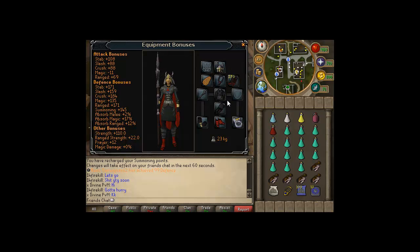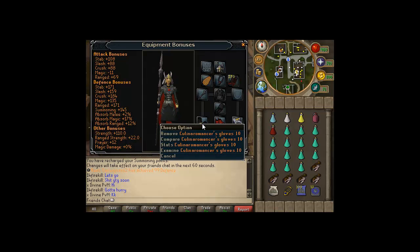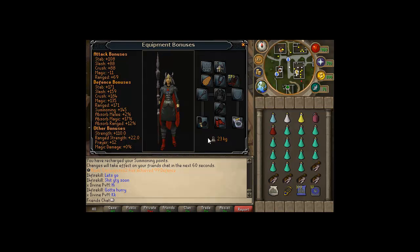You can use Black D'hide, Karils, Armadyl, or Pernix for your body armor. I recommend Barrows Gloves; if you don't have them, you can use a Regen Brace. Bring Dragon Boots or Steadfast Boots, and for your ring, bring a Berserker Ring. And that's your setup.